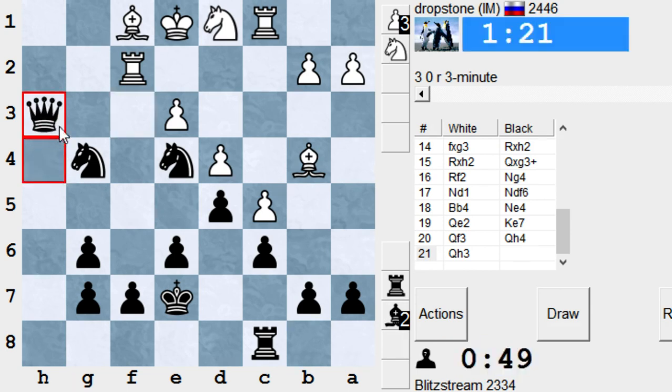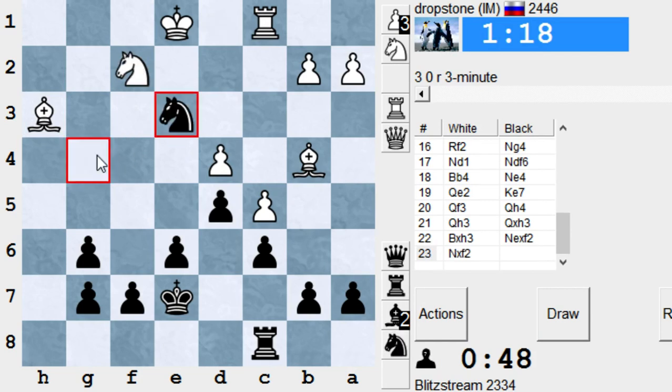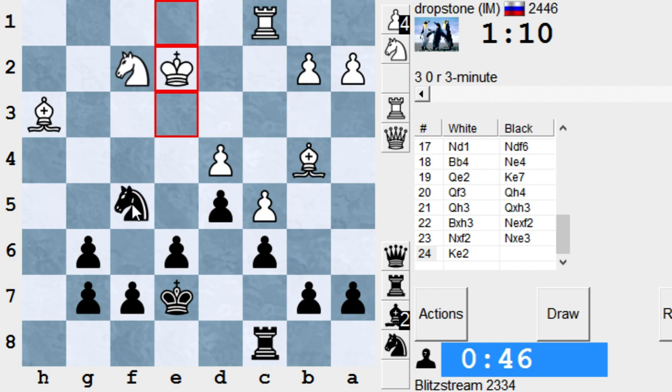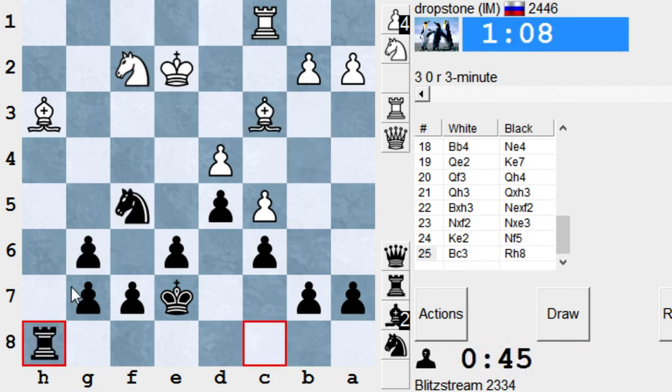I might take on f2 and take on e3, just grabbing pawns — four pawns for two pieces. It's a bit too much; it's not a whole chess game, but still, let's try to keep fighting.